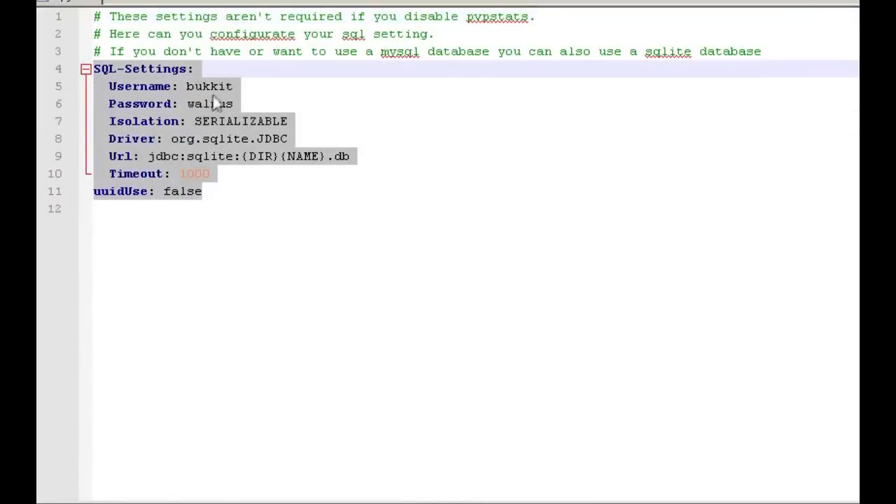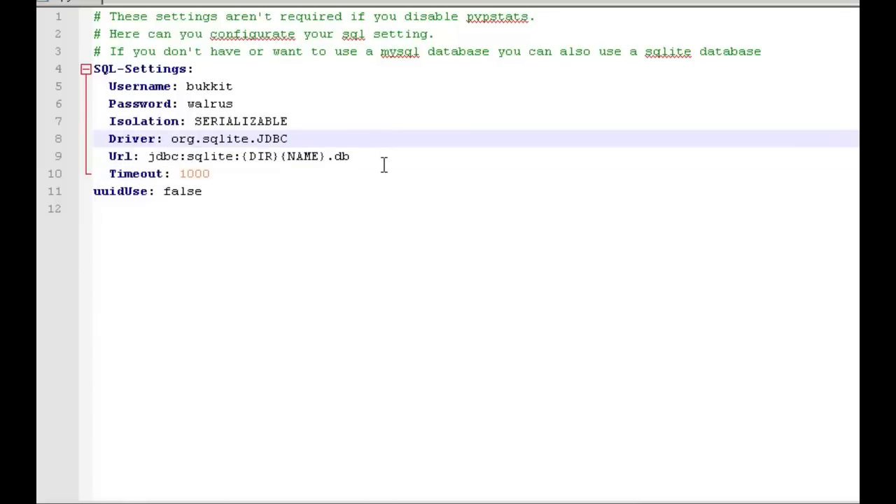That's about all we have to go over there. Here is the SQL section — this is where you can set your username, password, and the URL for the database, and all that stuff. That will update it for you guys. So that is it — really quick and easy, it's a really fun little plugin that you can just add to your game.